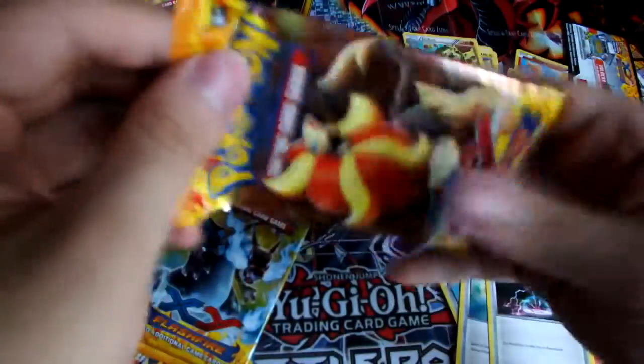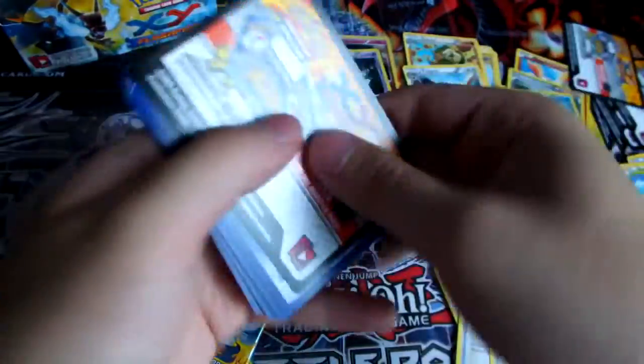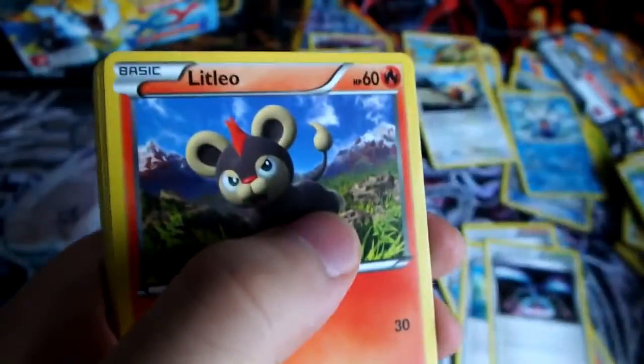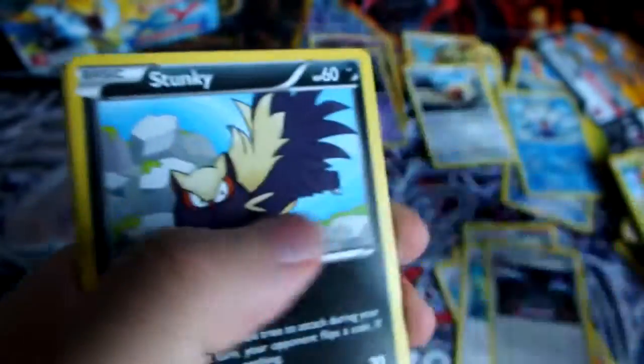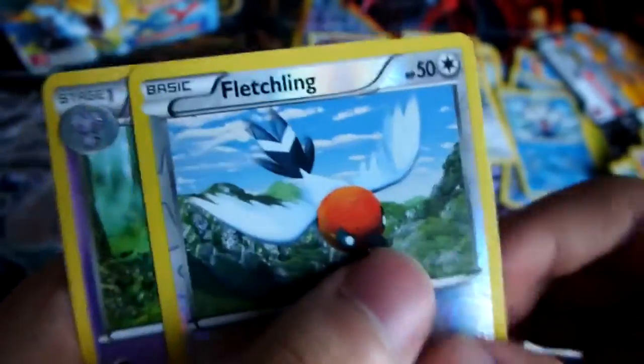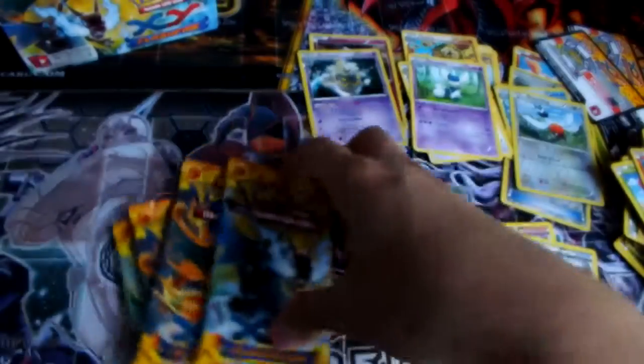Next pack. We have a Duskull, Litleo, Sandile, Bergmite, Stunky, Graveler, Protection Cube, a Flabebe, Reverse Fletchling, and a Meowstic regular Rare. Four packs left.